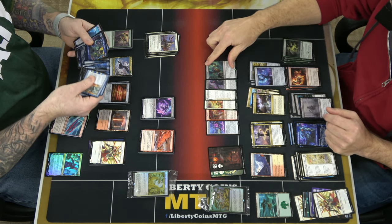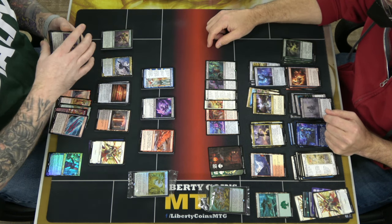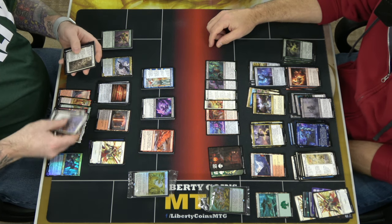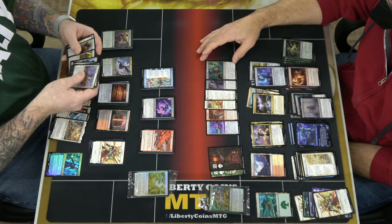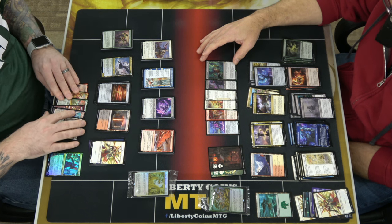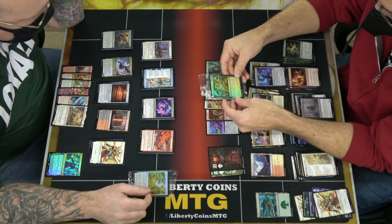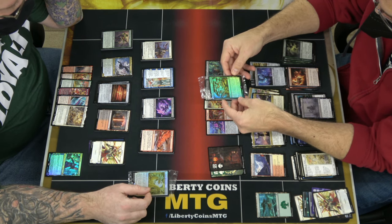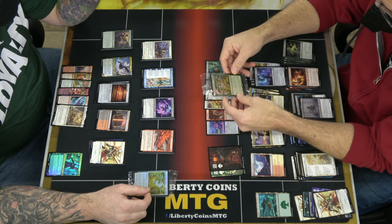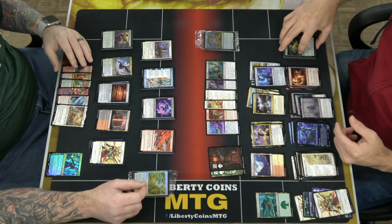Soul Transfer costs one and two black. Choose one — or both if you control an artifact and an enchantment: exile a target creature or planeswalker, or return a target creature or planeswalker card from your graveyard to your hand. That doesn't seem bad. The promo was Invoke the Ancients: create two 4/5 Spirit creature tokens; for each of them put your choice of a vigilance, reach, or trample counter on it. Seems really good, though four green pips makes it difficult.